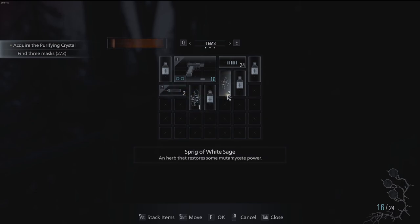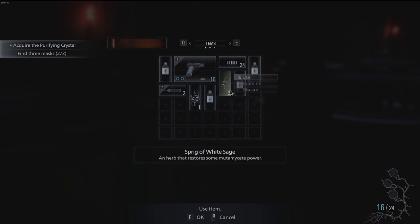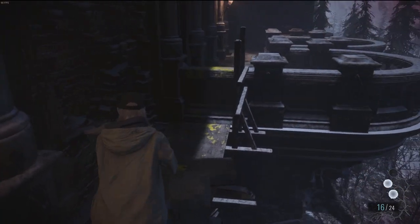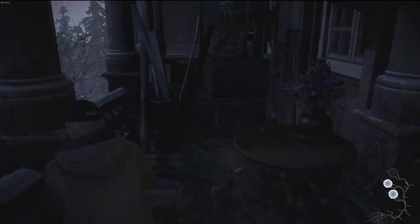We've got a bunch of white sage but we also have a sprig. I think it's three, it might be two, whereas a bunch does a lot. Really want to be holding on to those. I didn't know about that — how interesting.